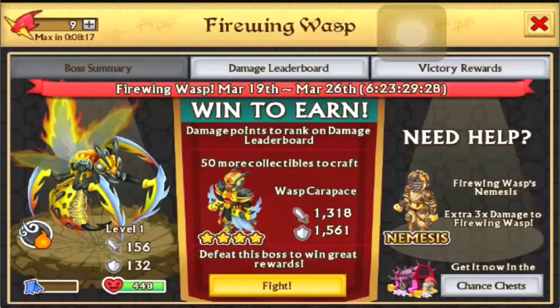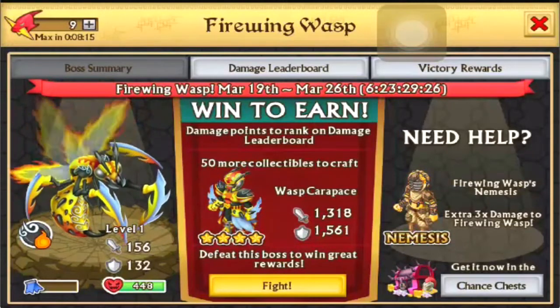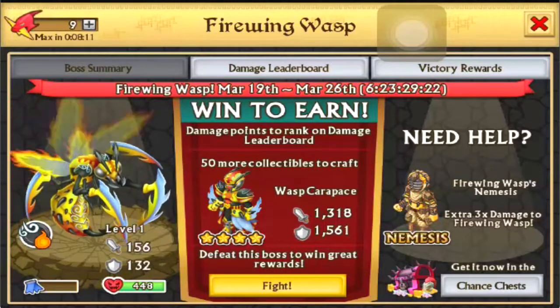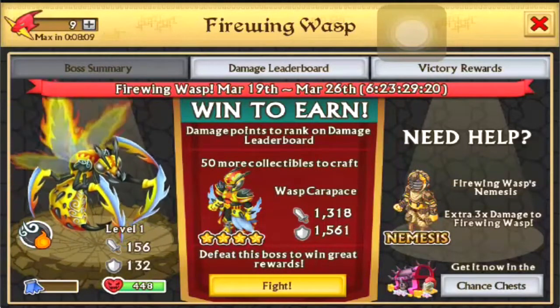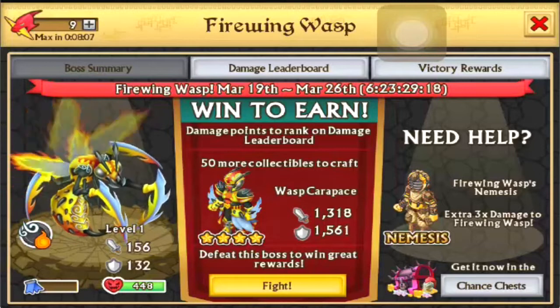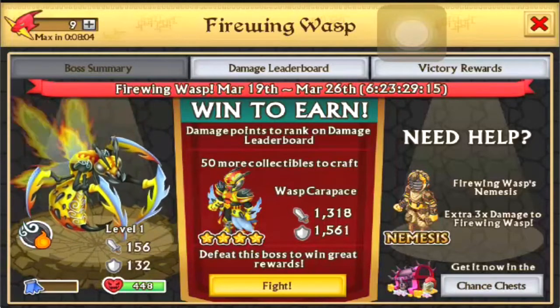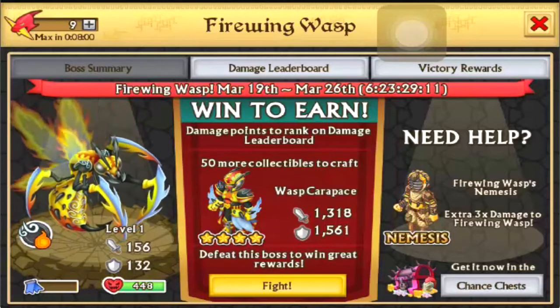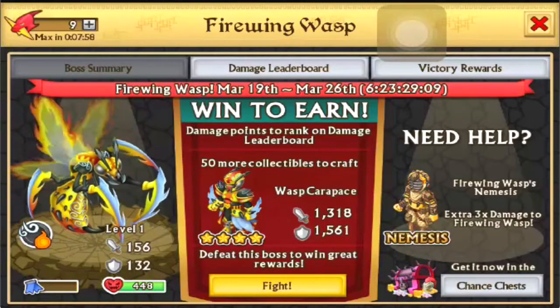So, Firewing Wasp. That's pretty cool. And it is Fire Air. Looking at the stats, it looks like it's going to be a tank armor, with 1,318 attack and 1,561 defense. It actually looks pretty cool for a 4-star armor.